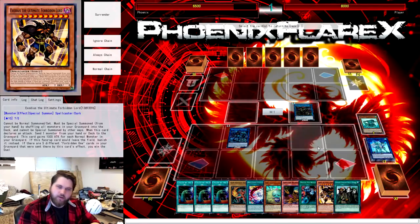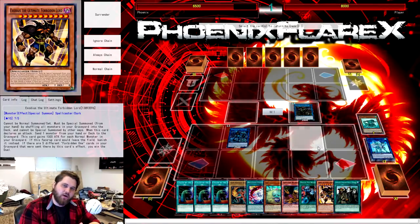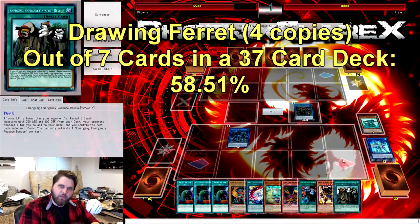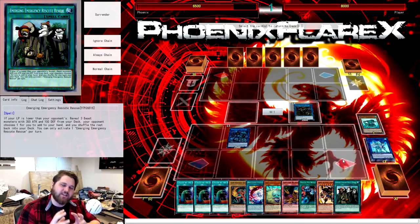We've drawn three off Nengirsu and four off Saryuja — seven total — and we're putting the three worst cards slash Garnets back into our deck. At this specific point, we've drawn seven cards out of a 37-card deck. The chance of seeing at least one of my Ferrets — the Rescue Ferret or Emergency Rescue Rescue — off of this point in the combo is 58.51%, so just over half, close to 60%, and that's already respectable in its own right.